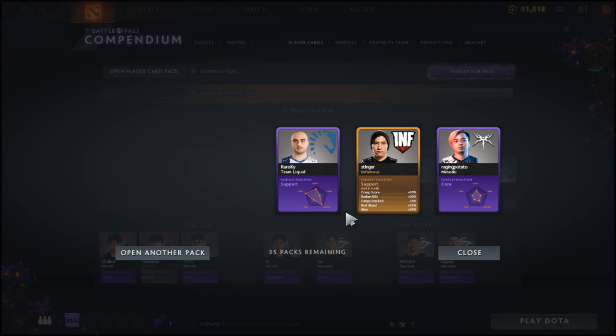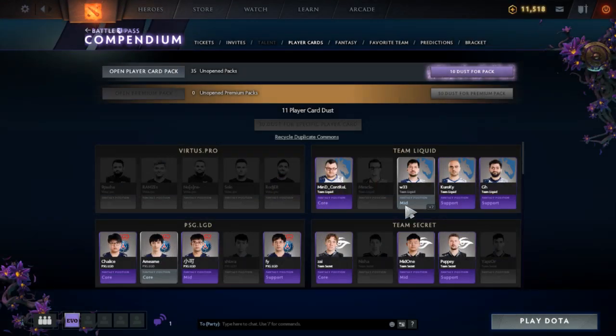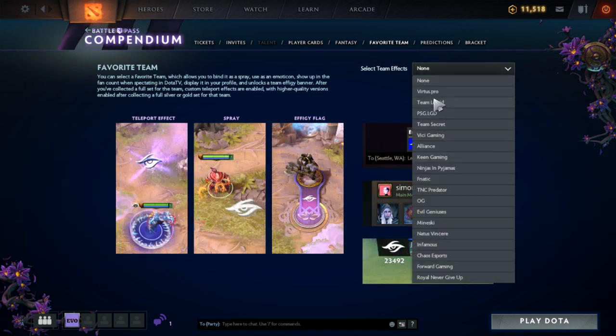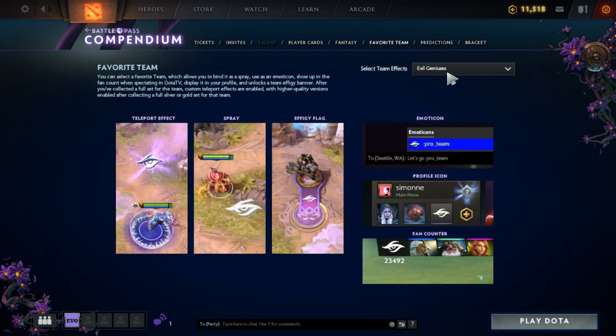We've got Kuroki from Team Liquid, Raging Potato from Mineski, and a gold card — Stinger from Team Infamous! Now if you don't know what all this is about: you collect the cards and once you've got a full team you can set it as your favorite team. That lets you bind it as a spray, use it as a minimap icon, display it in your profile, and it unlocks a team effigy banner after collecting a full set.